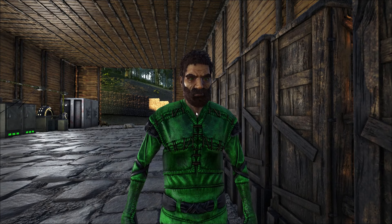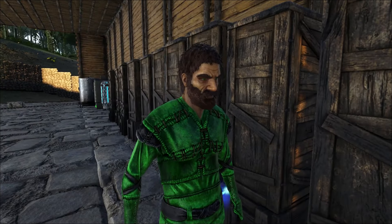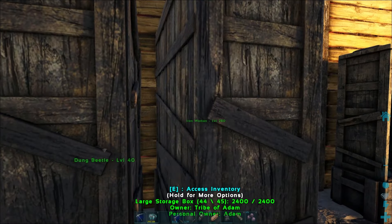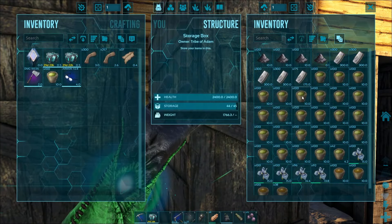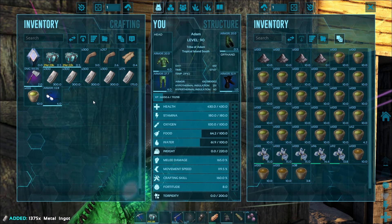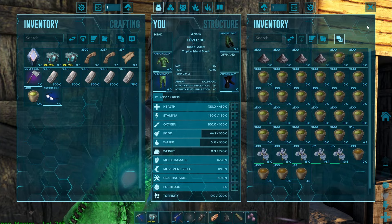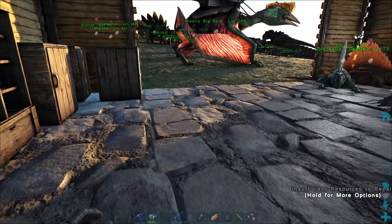Let's see if it works by going into our inventory. So we have a weight of 220 — let's grab a whole bunch of stuff out of the cabinet and see how much we can grab. We can see these metal ingots weigh 300 each, and our weight is zero, so it's working really well.